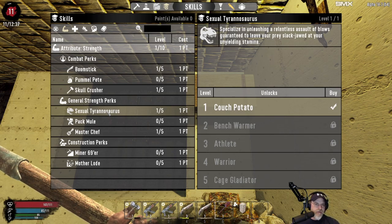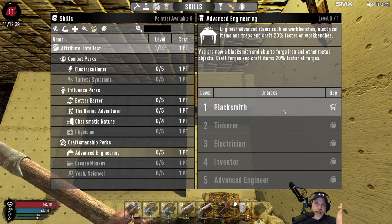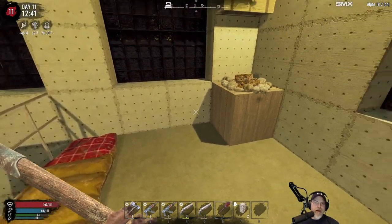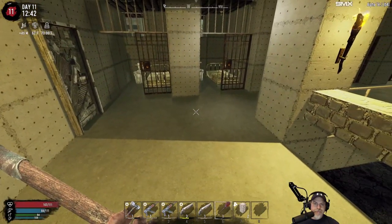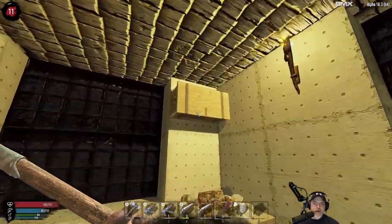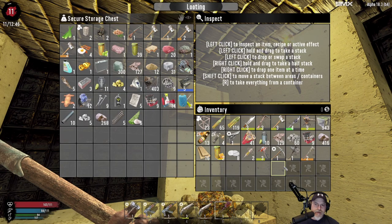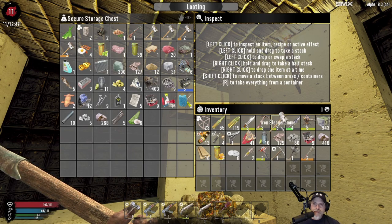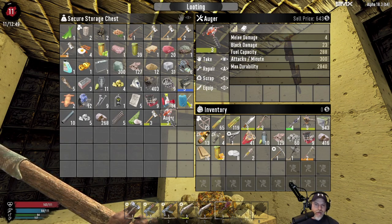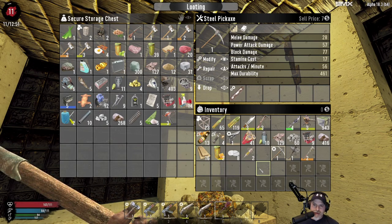Before spending points on Advanced Engineering, let's loot the tool store — we might find a schematic for the forge, or a working forge, or a workbench schematic, or some cool tools. It's kind of too bad we don't have a library in town — though we haven't explored the whole town yet — to give ourselves one last chance to find schematics. We're going to leave the auger behind since we'd need more gasoline and it makes a lot of noise. We'll rely on our steel pick to break open any safes we come across.